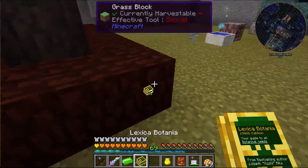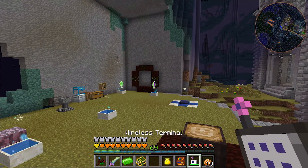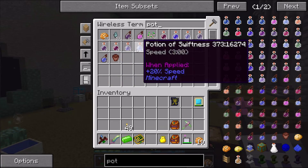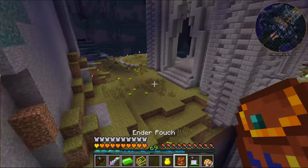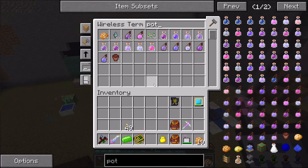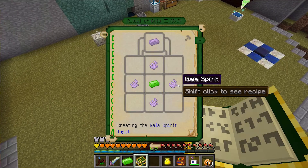In today's episode I would like to take a look at the Gaia 2 Ritual of Gaia 2, but before we do that I would like to be able to create potions. The potions I was using before — basically anything I was getting from the mob farm — I didn't really care much for because they're not very effective. Some of these were just the first level of potions, like Instant Health 1. I can do a little bit better than that.